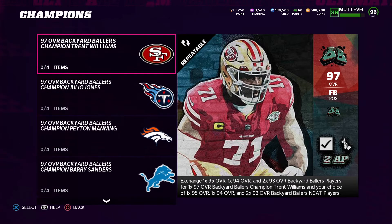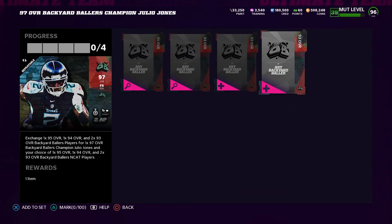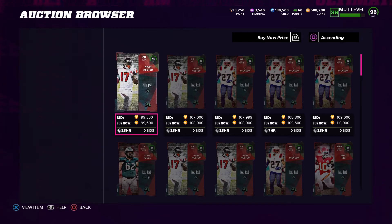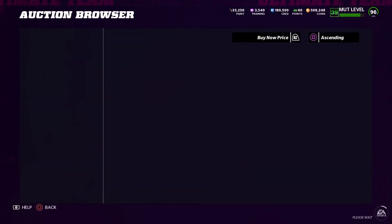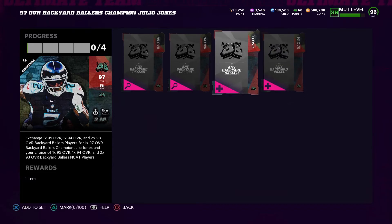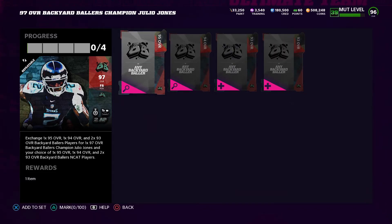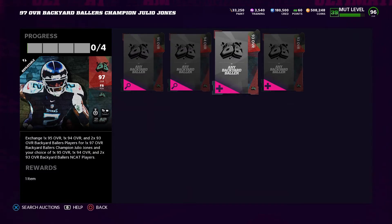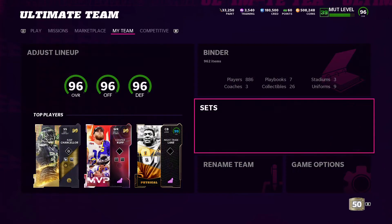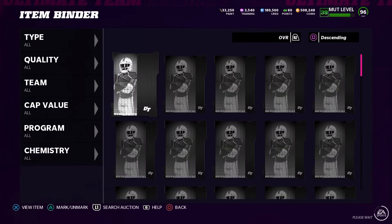Like I'm saying, for the champions we already have two. So technically we're gonna be making the 97 for cheap. I got an 84, so basically that's about 99K — let's just say 100K. And the 94 is 100K too, so all in about 180K we can make a Julio Jones and keep the profit of having a lower overall card that we actually want on the team. I'd say that's a W.